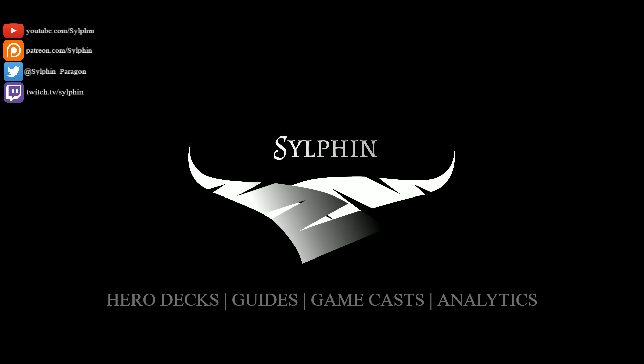The very first time I ever saw Stinger Boost was back at Epic HQ in February. Baby Spine absolutely kicked my butt with Stinger Boost on Crunch, and since then I've been kind of scared of the card. It works well on Crunch, but does it work with our newest hero, Wraith?